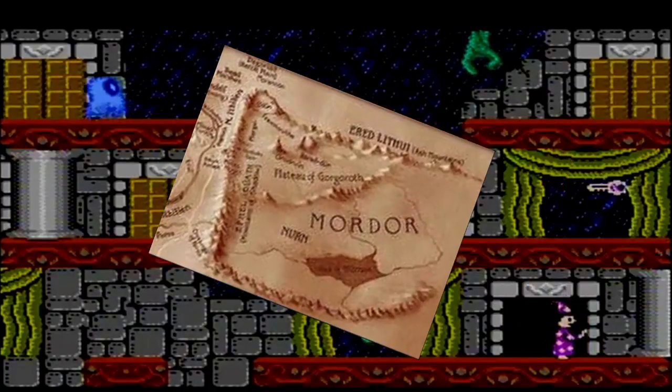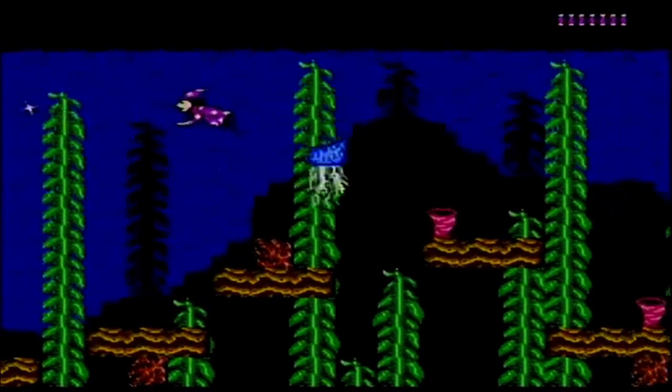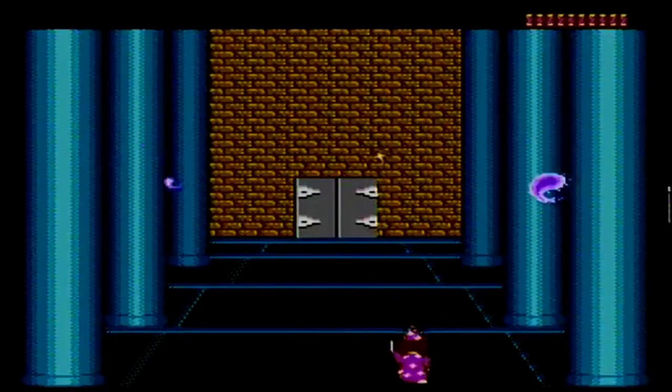We've got the Castle of Wind — more doors. The Castle of Poseidon is just a scrolling swimming level, but at the end there's a flying spaghetti monster. Praise his noodliness! Ramen!